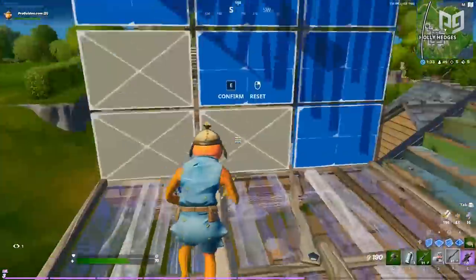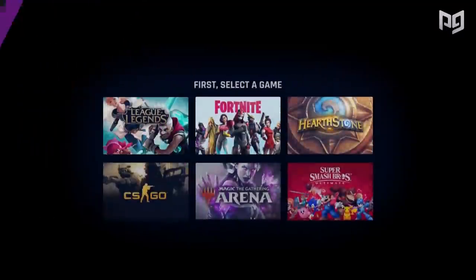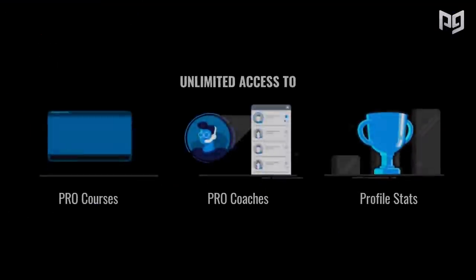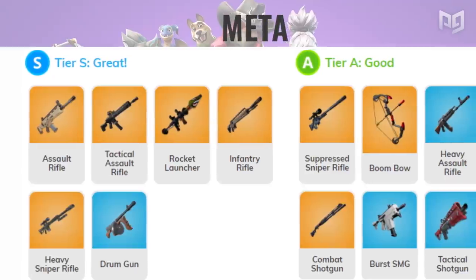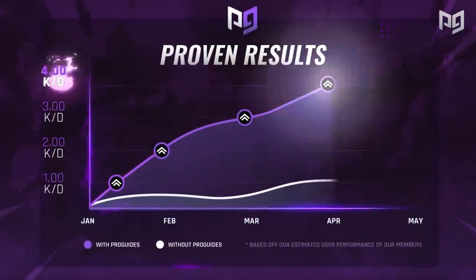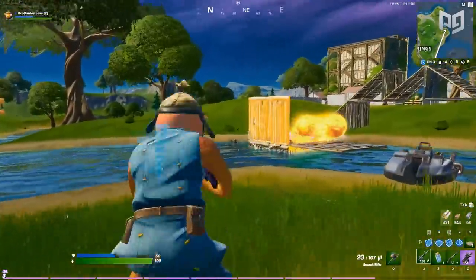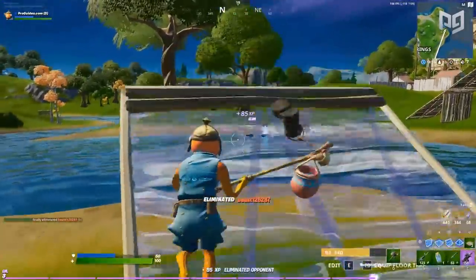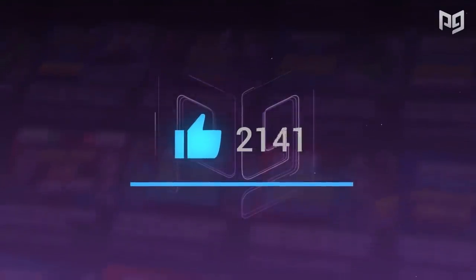But before we get into it, if you are interested in getting better at Fortnite, then click the link below to go to ProGuides.com where you can play with the best players in the world by just clicking a button. Sign up for our memberships at ProGuides and you'll get a ton of incredible content from the best pro players like Benji and Mongrel. Be sure to drop a like on this video to show your support.